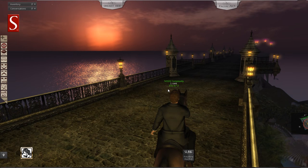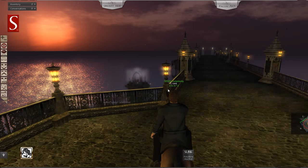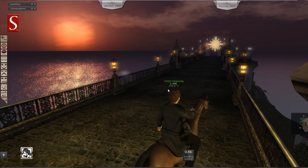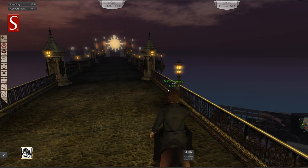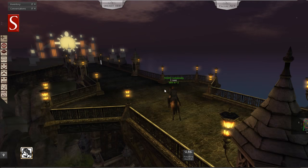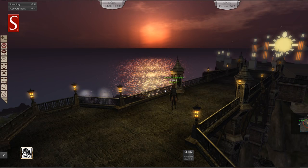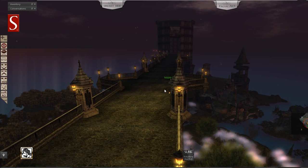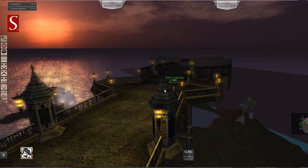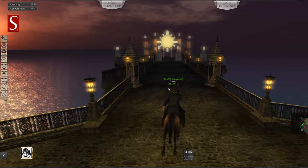The horse keeps hitting the wall and I'm not able to control it at first, but now it's working. As you can see, the horse just goes nicely. Because I'm wearing the override animation that comes with the horse, it doesn't work when you wear your own AO — you need to use the horse's override animation.